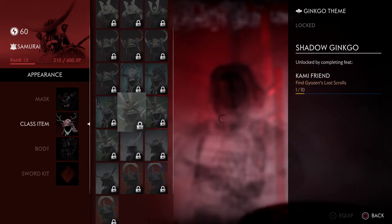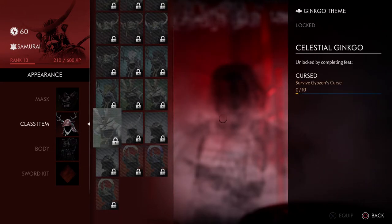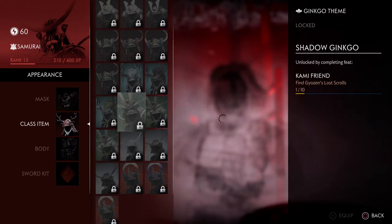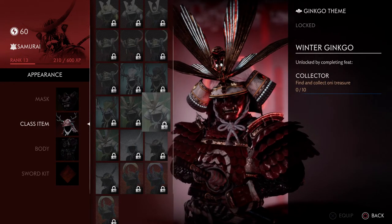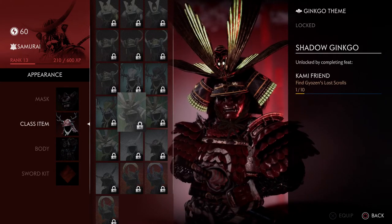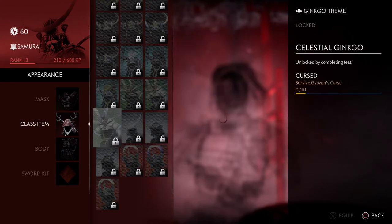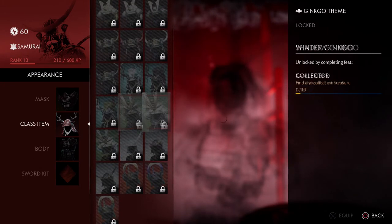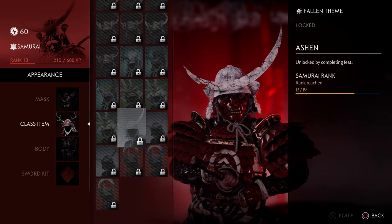Then there are unlocks for finding Gyozen's lost scrolls, collecting oni treasure, and surviving Gyozen's curse — all in the story missions, so not too hard. The only thing is that collecting oni treasure requires two players. I still have to do these and I'm excited because you just need to get up to silver.